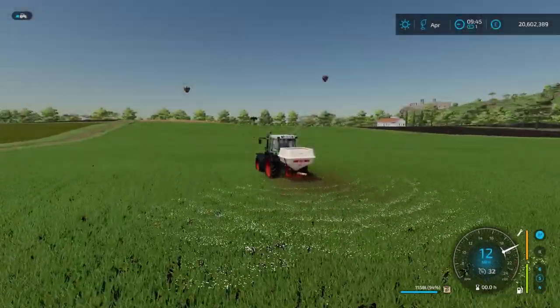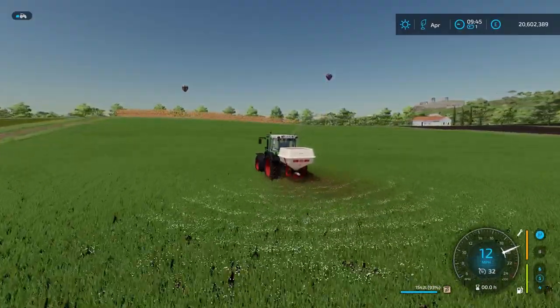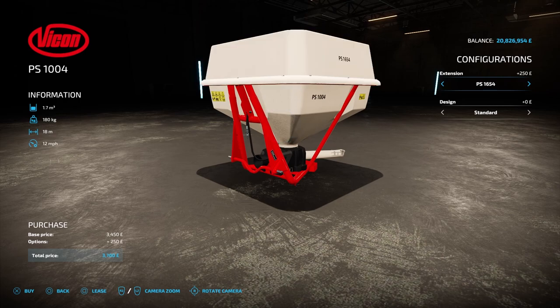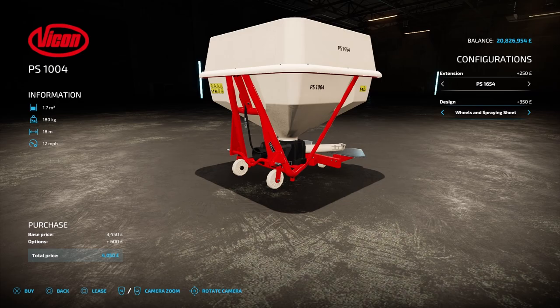Next up we have the Vicon PS Fertiliser Spreader. This holds solid fertiliser or lime, costs £3,450, has an 18m working width with a 12mph working speed. For configurations there is an extension and design. In extensions there is the PS 1004, which is the standard configuration holding 1,000 litres, and the PS 1654 that adds an extension, increasing the capacity to 1,650 litres. Moving on to design, all of these options are just for looks and won't change how the spreader performs — options include standard, support wheels, spraying sheet, and wheels and spraying sheet.